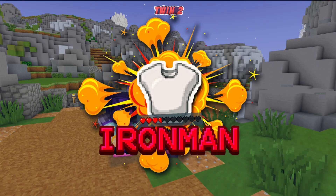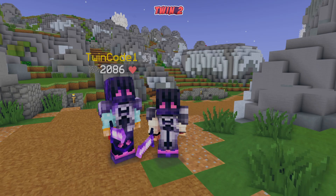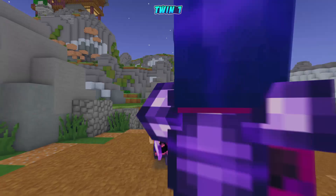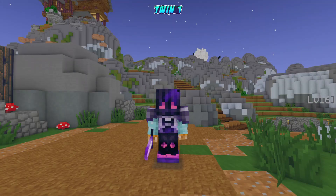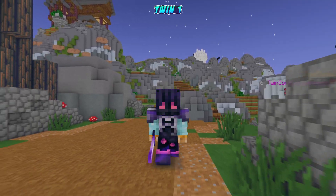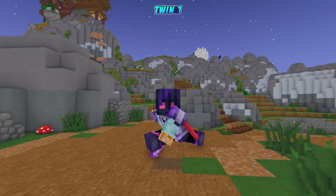Welcome back to another Iron Man episode. Today we're trying to get my brother the tarantula pet — that's the big goal for today, it's gonna be like the only goal. We have to do it, the time is right now. We'll be using all of our arachne keeper fragments to spawn these tarantula bosses, kill them, and cross our fingers.